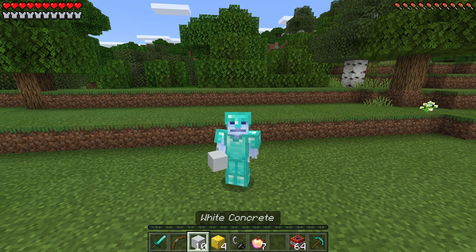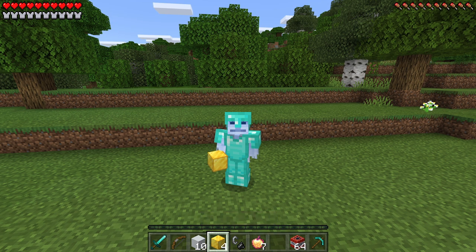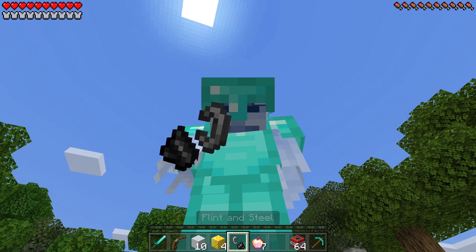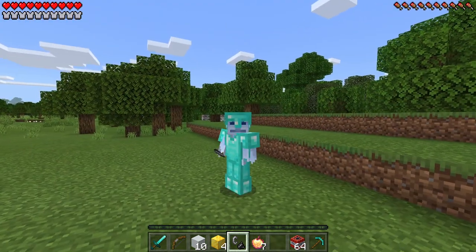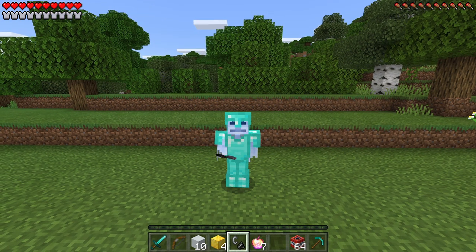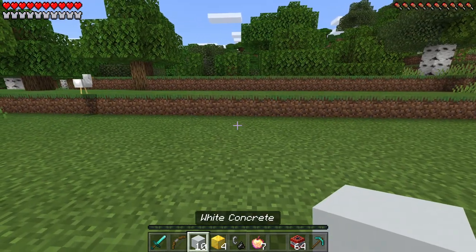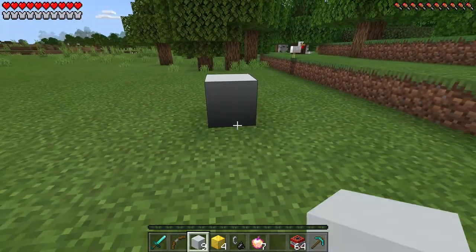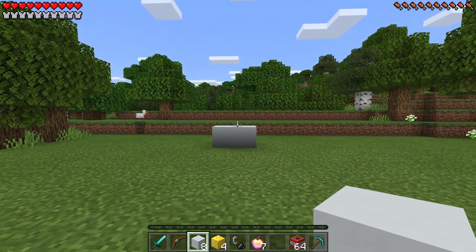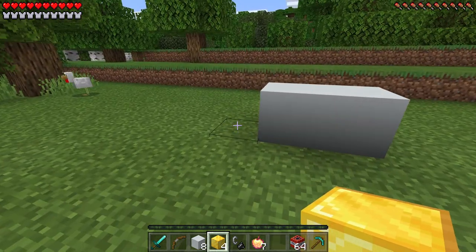What we're going to be using to head to this dimension is ten white concrete, four blocks of gold, and a flint and steel — that's all we're going to need. So let's go ahead and get right into it. The first thing we're going to do is grab our white concrete and place two of these on the ground, just like that. Now we're going to grab our blocks of gold and place one on each side.